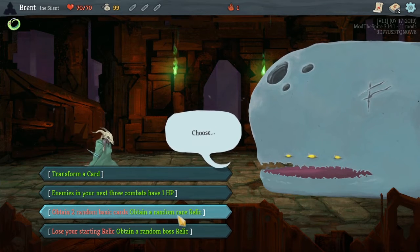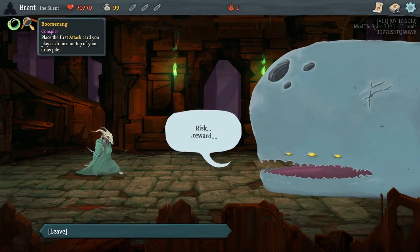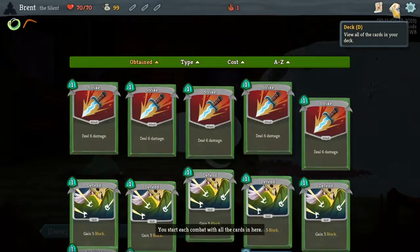I need two basic cards. Obtain a random rare relic — sure. Place the first attack card you play each turn on top of your draw pile, so you can keep playing it over and over again.